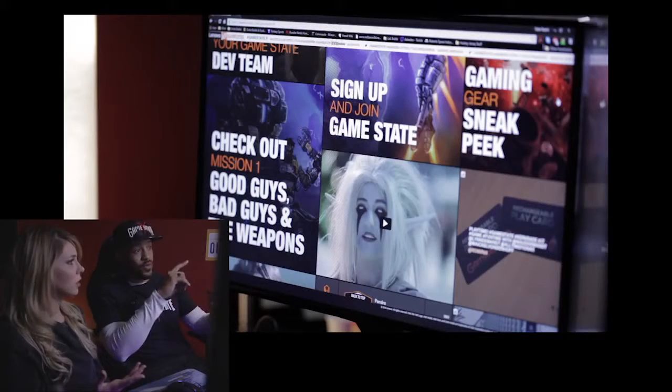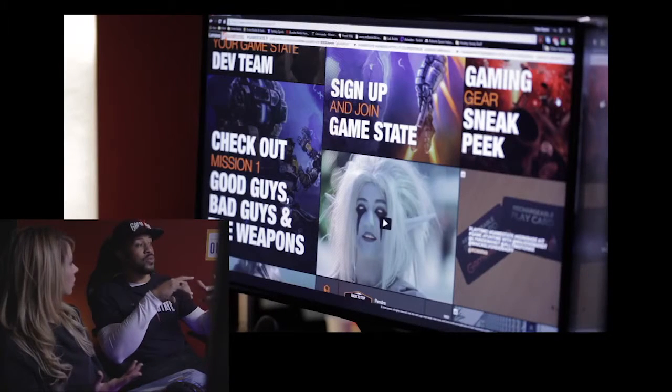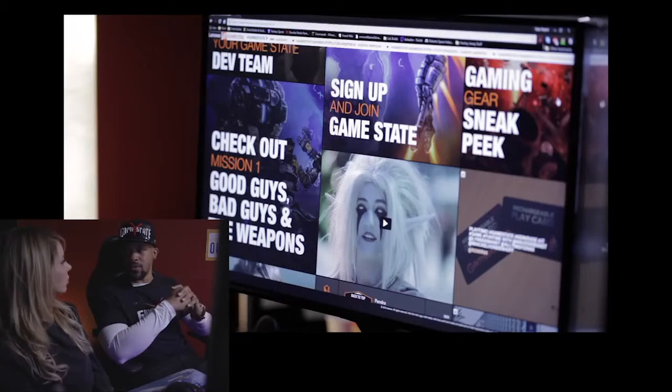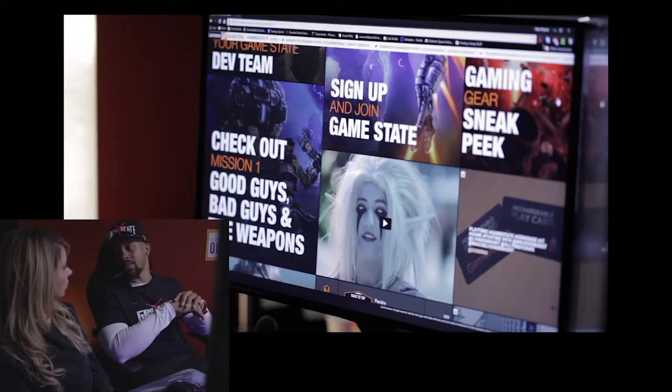What's 'submit artwork'? That's like if you are wanting to do fan art — if you want to show what you can do as far as illustrations, different characters, different environments, that sort of thing, you can leave that. The dev team will look at it and see if you're worthy for a particular internship or something like that.